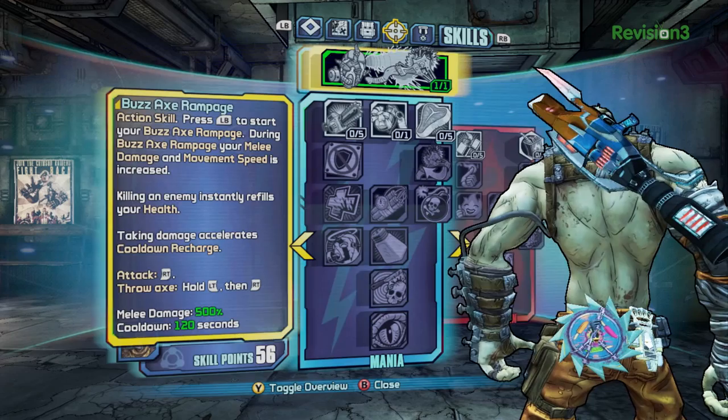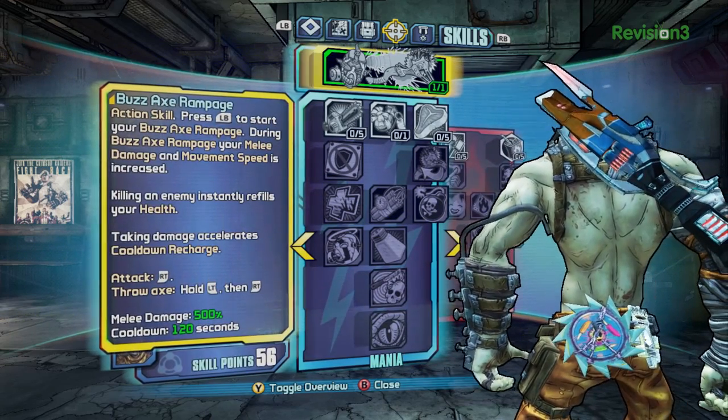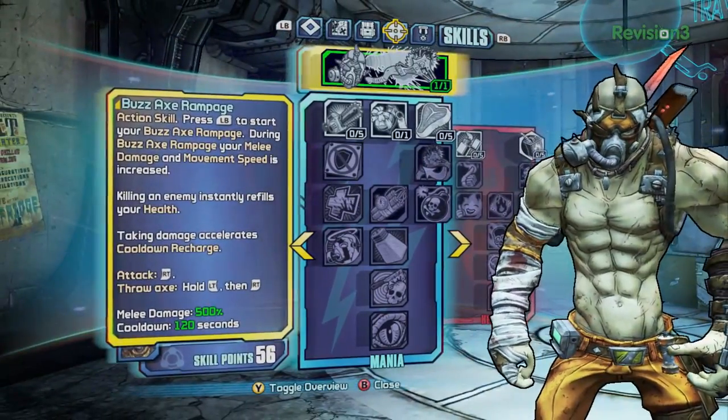I noticed he's got a little buzz axe. That is the blade for his buzz axe, which is his class mod. And it has popsicles on it — I believe I have the class mod that turns him into a sickle.